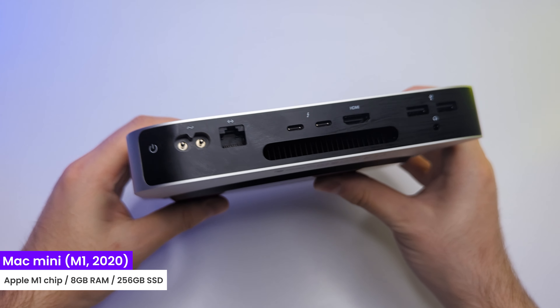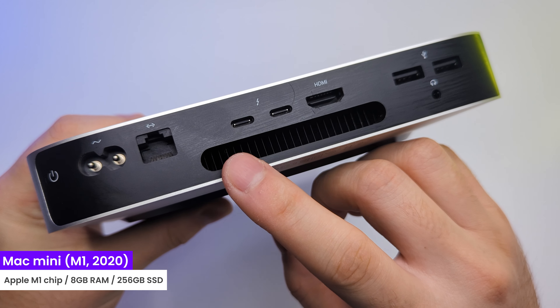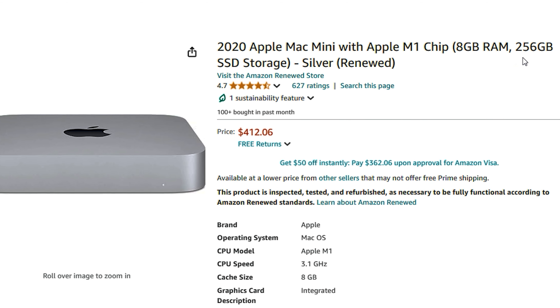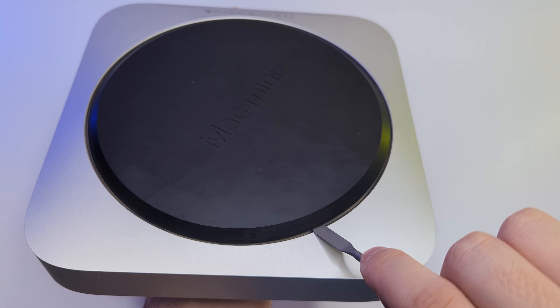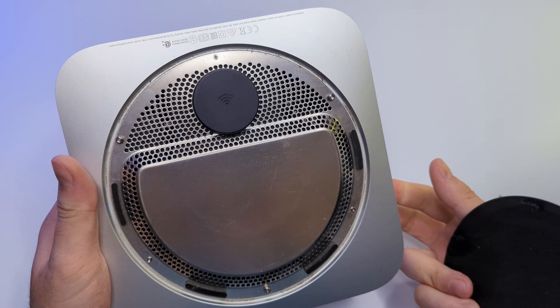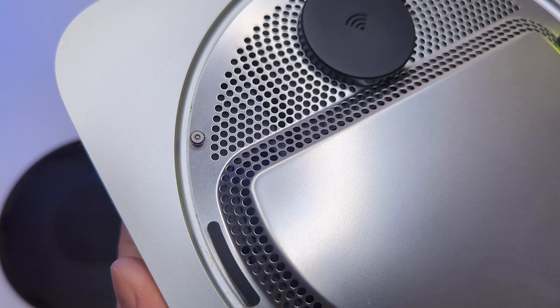What I have here is the cheapest Mac mini from 2020 with an M1 chip and 8GB of RAM. You can get it for under $400 used, and it's a pretty nice value. In 2020, Apple started making Mac minis unupgradable, so there is no point in getting inside. At max, you can remove the bottom cover and wipe the dust from the cooling openings — that's where the intake is, so it's good to do this once in a while.